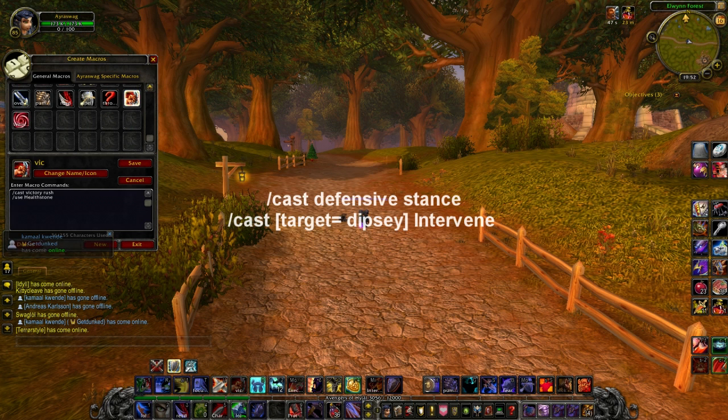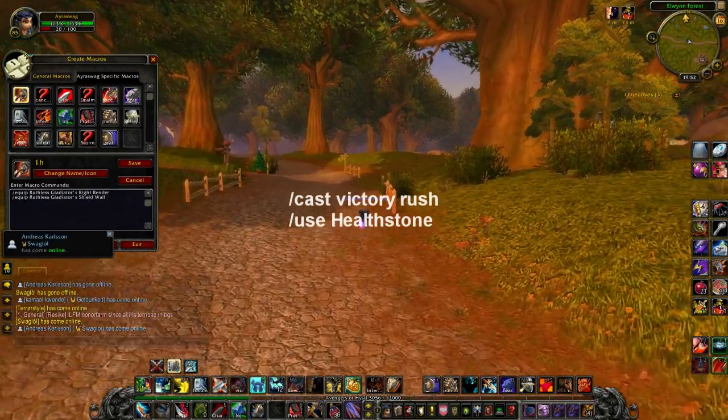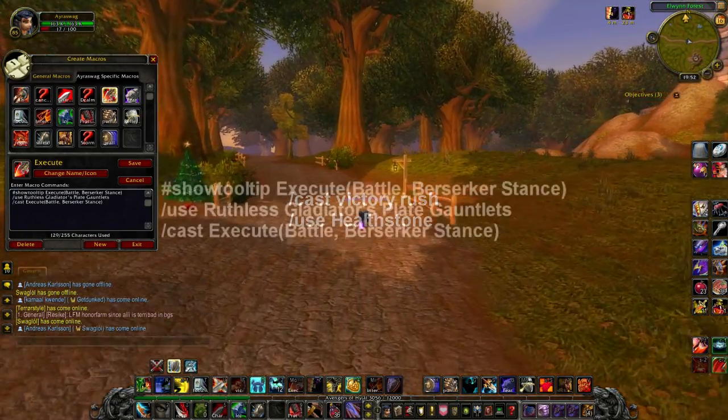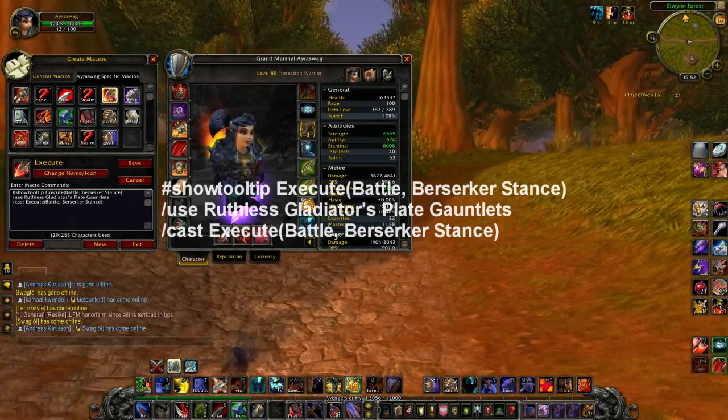Another good one is the Victory Rush macro — it's Victory Rush, use Hearthstone, pretty nice for getting that extra bit of health. One more I've got is Execute: go Battle Stance, it uses my engineering thing on my gloves and casts Execute.